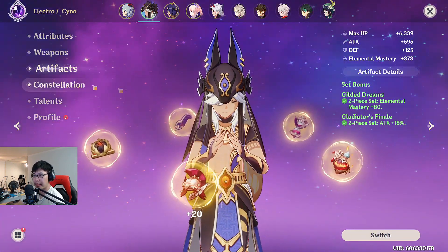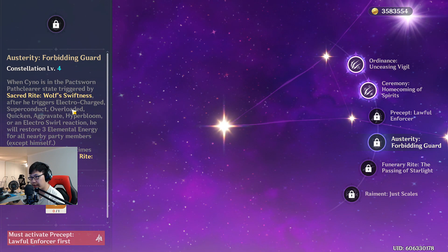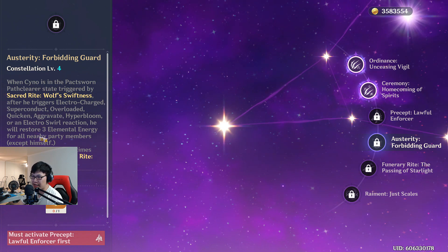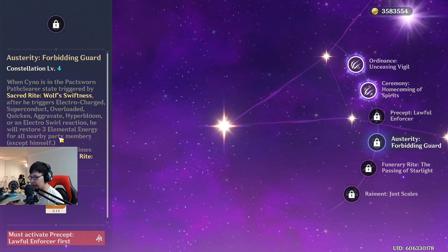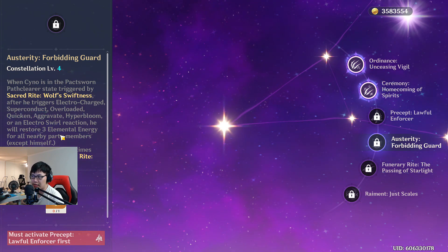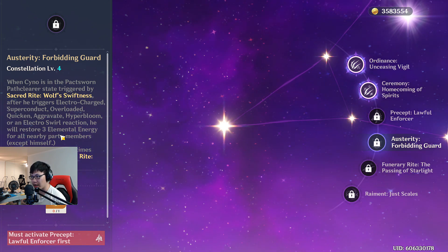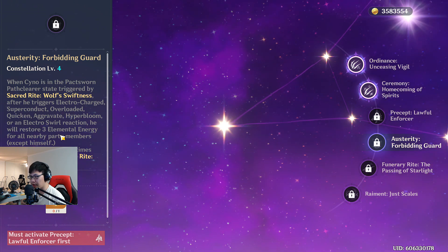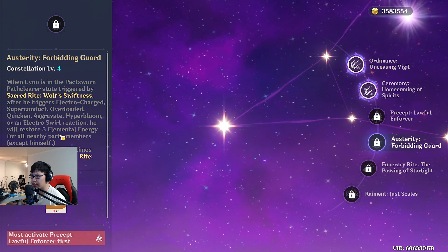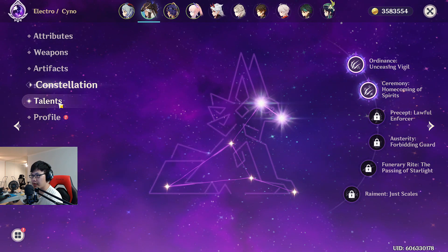His helmet rolled everything into attack percent for some reason — it's what I'm using for the two-piece set for now. His constellation is C2. I looked at C4 — it restores 3 energy for all party members except himself after he triggers certain conditions, which would have been much nicer if he could restore energy for himself to loop his ult better. Since it specifically doesn't do that, I don't know how valuable C4 really is for him personally, though it's helpful for teammates. C2 is just fine for now.